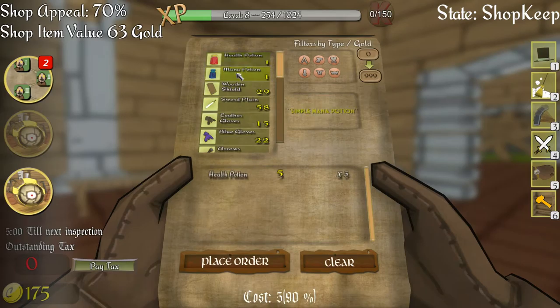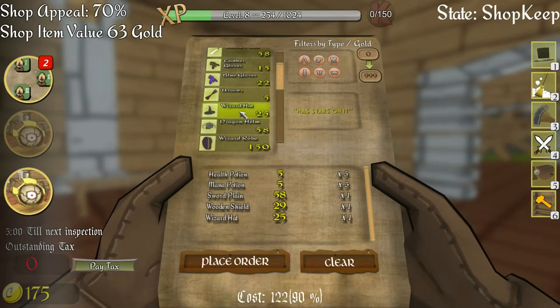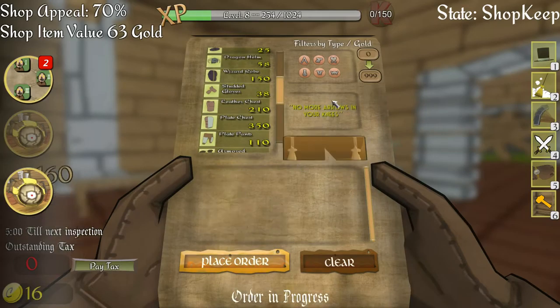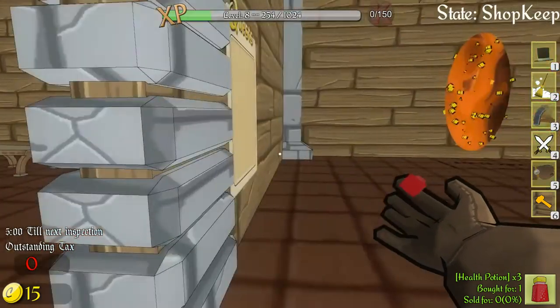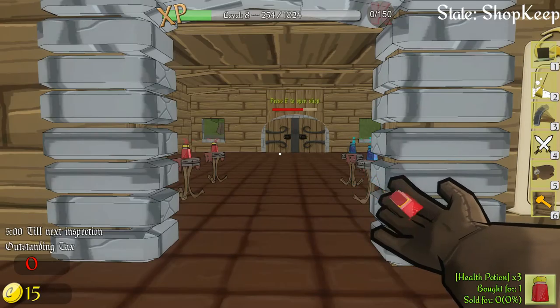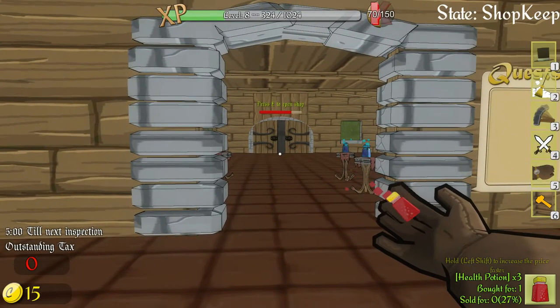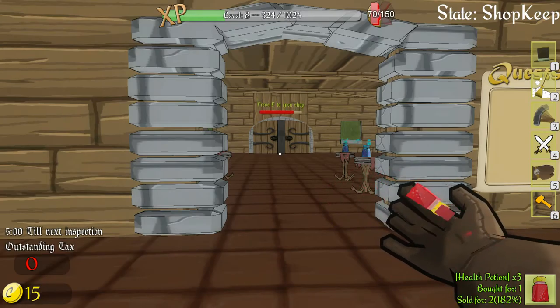Let's go shopkeep mode and order some stuff. One two three four five - I think we can put these out. Let's put one of each of these. We're okay with the leather gloves, we need the wizard hat, maybe the stud gloves as well. Let's place that order. Perfect. I need more health potions but we need to set this up to 250 at least.